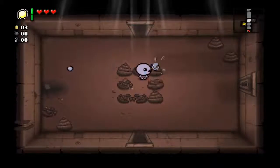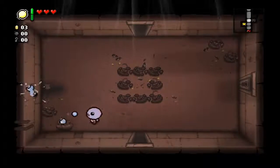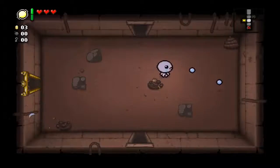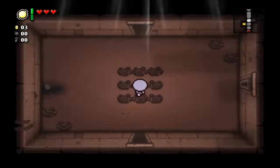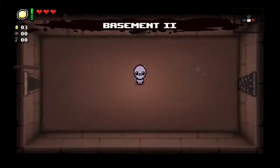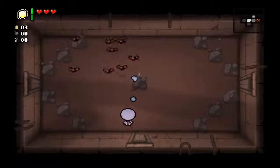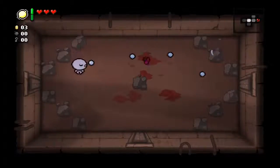I'll place a bomb there to look for a secret room - it's not there, but we do get a penny. I'm shooting the poop trying to get five cents so I can possibly spawn an arcade on the next floor to get a spirit heart, but that doesn't seem like it's going to happen. If we don't get hit, we can do the devil deal on the next floor - that gets us one step closer to unlocking Azazel.